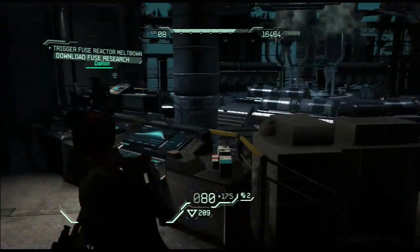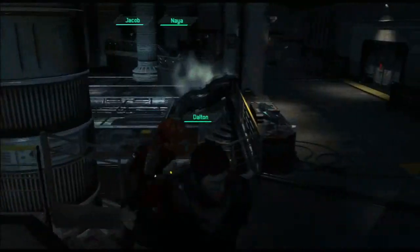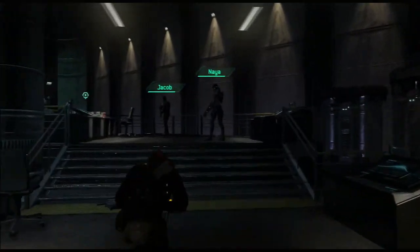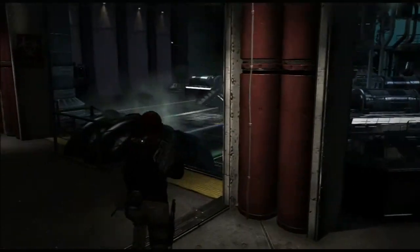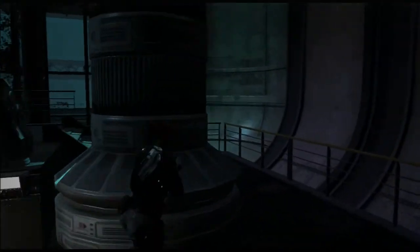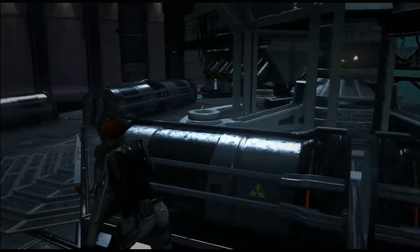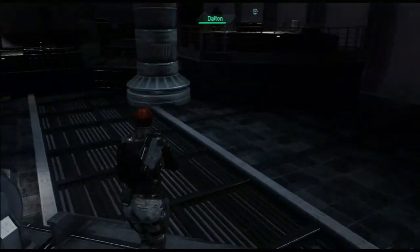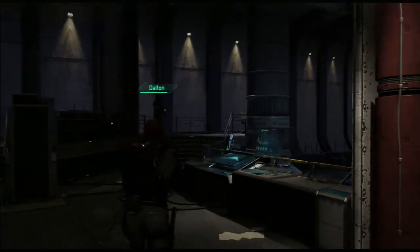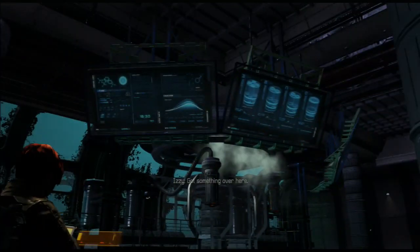We need to hack one of these things. Let's look around first — always good to explore. We have two terminals; I assume we only have to activate one. This room looks like a boss room — does anyone else think it looks like a boss room? It probably means there won't be any fuse credits in it, which makes me a little disappointed. We're going to activate one of these terminals and move onwards with the story, and possibly into a boss fight.